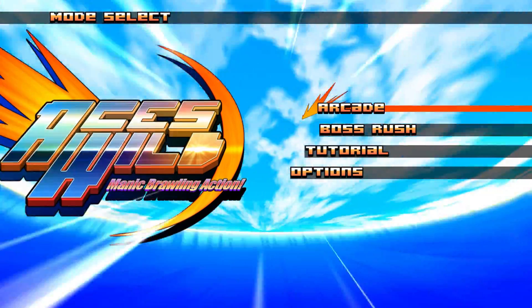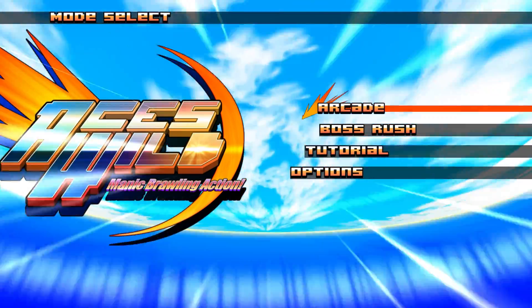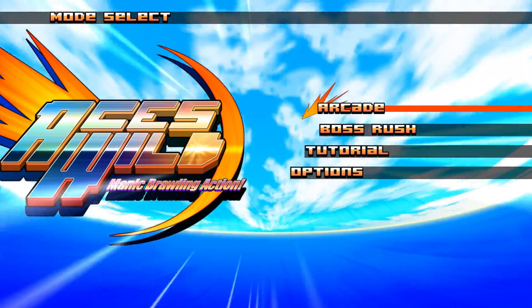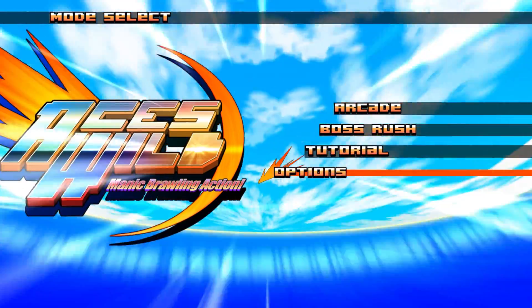Let's have a look at the options menu first. To get to the options menu, you will initially be very confused, because there's no mouse control and the cursor keys don't work. It uses the controls from the game in order to navigate the menu, which is incredibly silly.